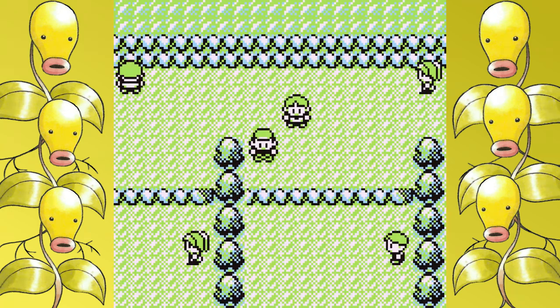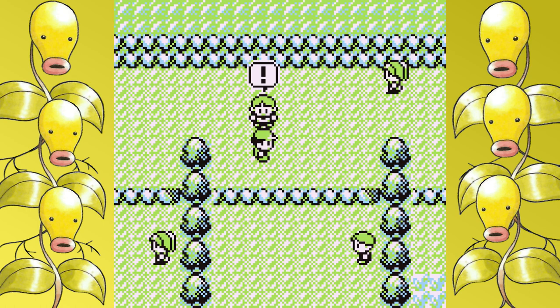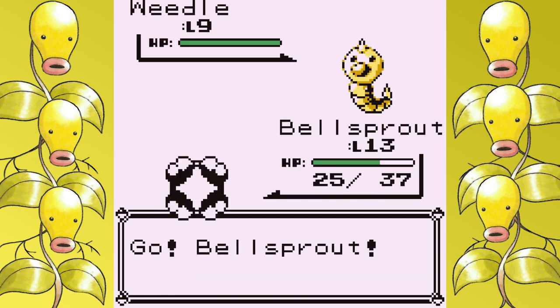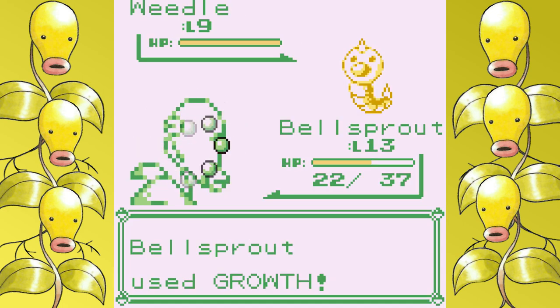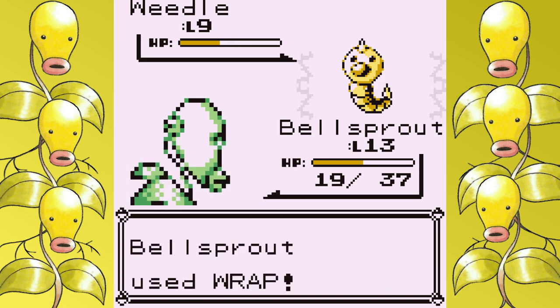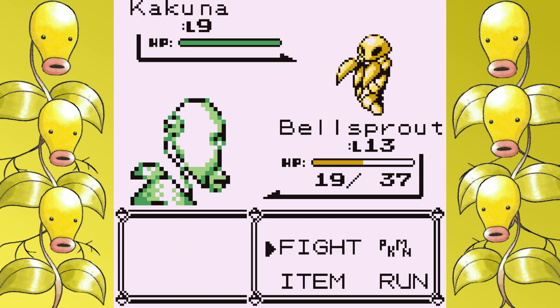Wrap gets significantly better when you outspeed your opponent, because you can essentially lock them out from playing the game if you don't miss it. It does have a 15% chance to miss, and while that doesn't seem like a lot at first glance, it will happen many times in a full run. It's a strong move. And all that is without mentioning that you have access to the attack part of the badge boost, with a way to access that from the very start using Growth — making Wrap even stronger than it already is.